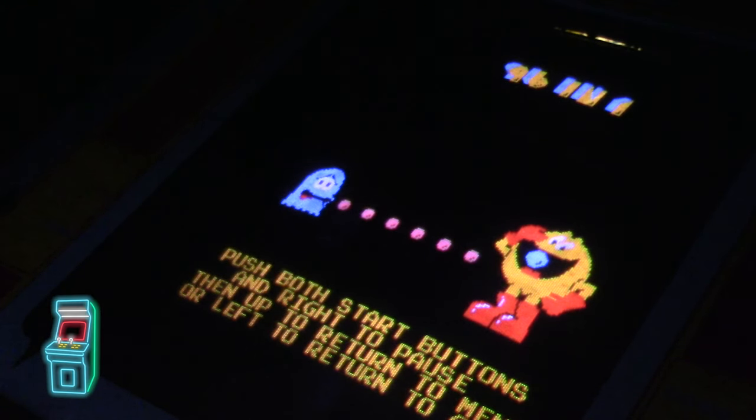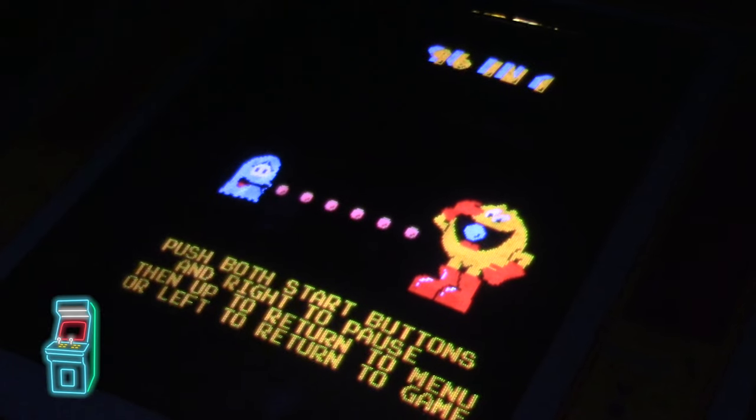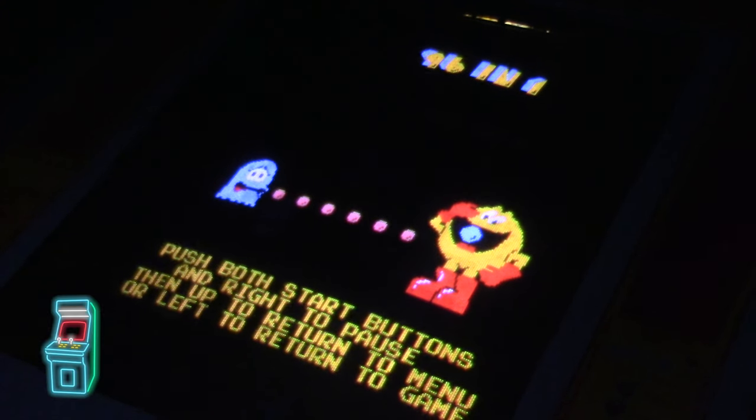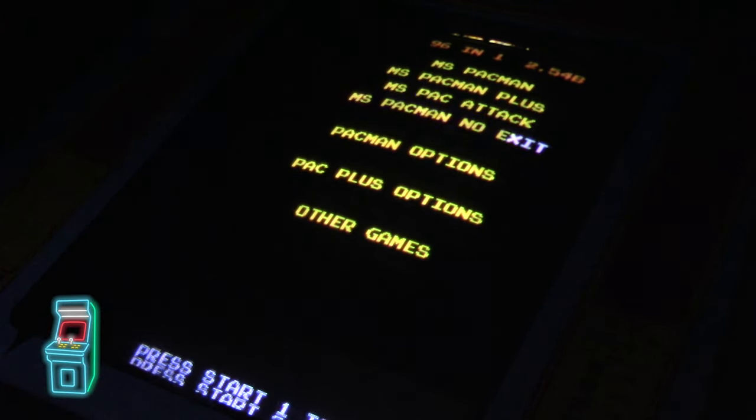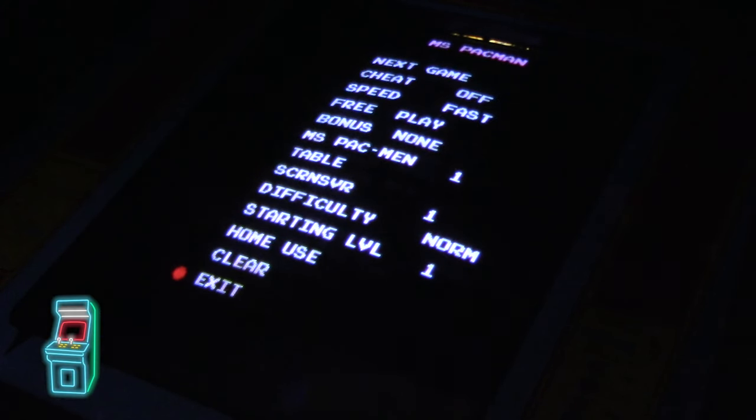It says 96-in-1. It defaults to an attract screen that could burn in unless you press a button. You press both start buttons and right to pause, up to return to the main menu, or left to return to the game. Pressing any button gets to the menu, and from there you can press the button to go into configuration.